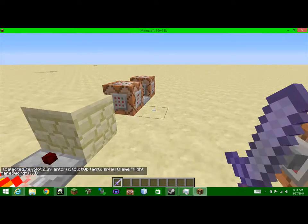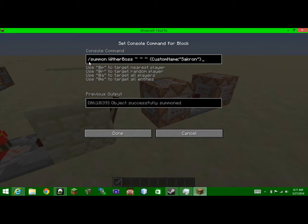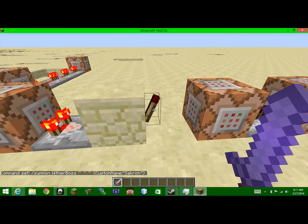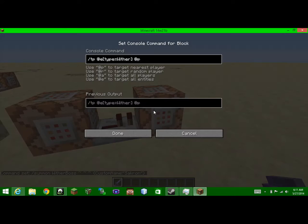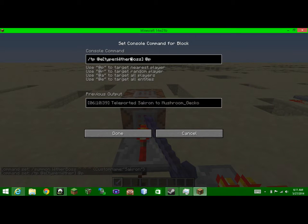So, test for that. And if it tests for if I have it in my hand, first it is going to deactivate this redstone torch. So, let's say I do not have the sword in my hand — if I do not have the sword in my hand, this will turn off, and this redstone torch will turn on. Which will cause this command block to summon the wither boss named Sakron, right here. And then this command block is going to teleport it right to me. I have another command block right over here that teleports Sakron, or the wither boss, to me at all times — so it never stops teleporting to me.